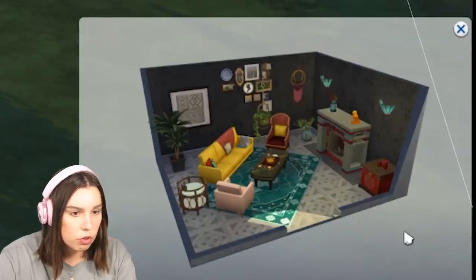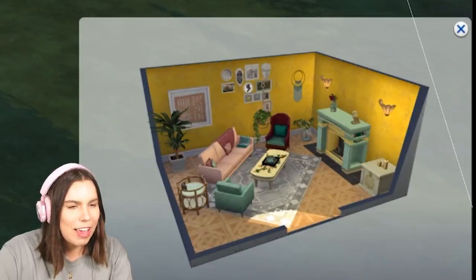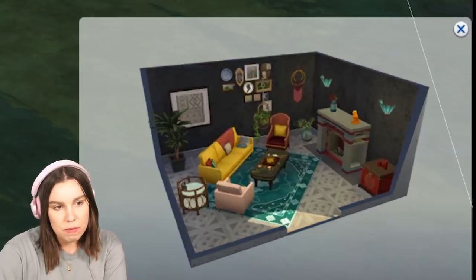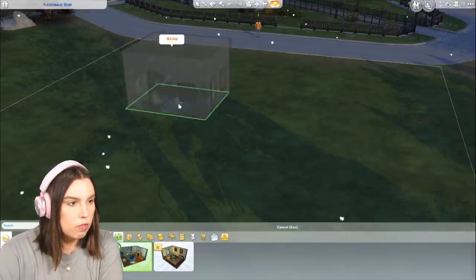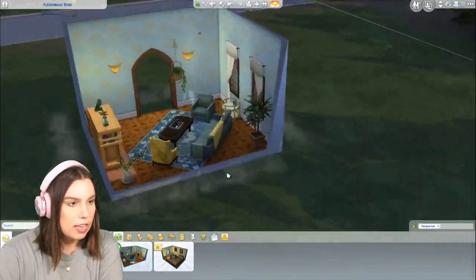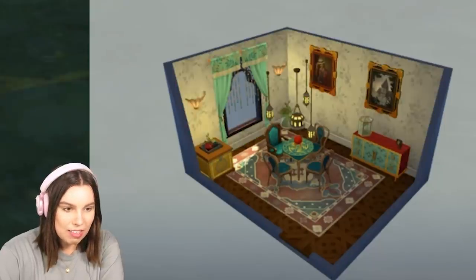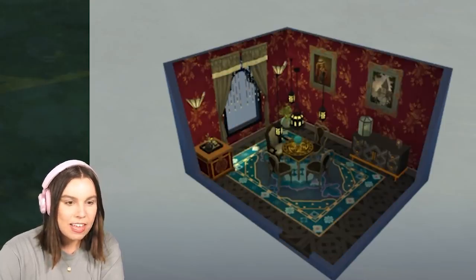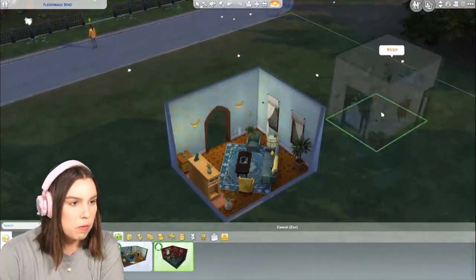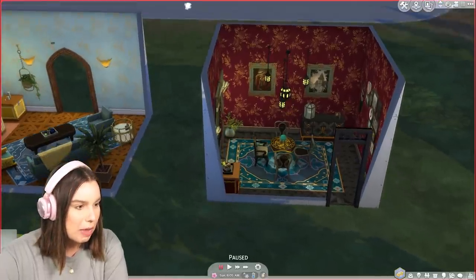We have two pre-made rooms. This one is the Eccentric Eclectic Sitting Room, which is really nice. I always love seeing how they've done the rooms because it shows you the possibilities of what you can do with the new items. And then this one is Lady Raven Dance's Seance Parlor — I love that. So let's place both rooms. I know they look a little awkward like this, but I want to check out the gameplay.